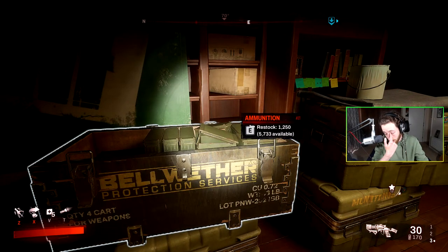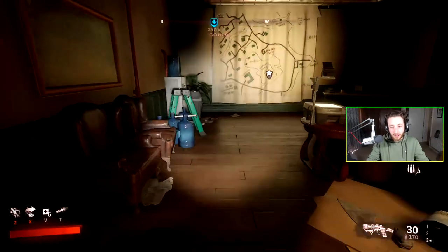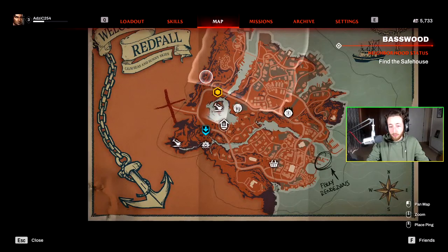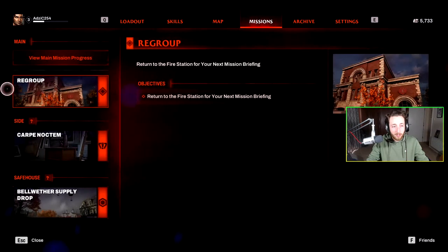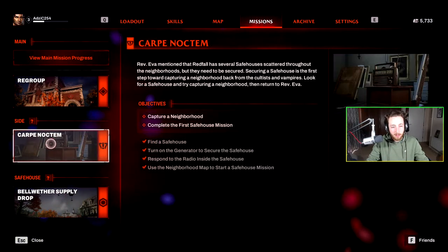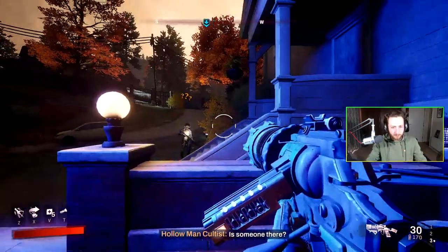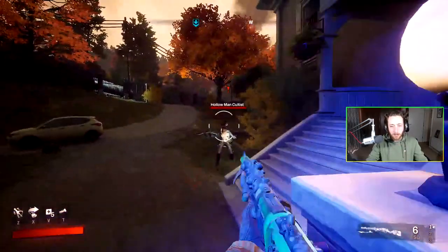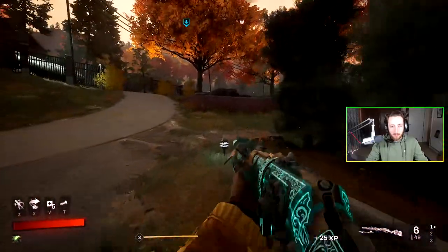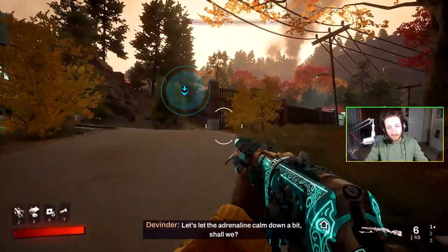We'll do the communications laser mission — completing it will also complete the first safe house mission, killing two birds with one stone. Testing out this new weapon. The UV beam only seems to work on vampires. On Xbox Series X apparently this game runs at 4K 30, not 60. I'm not sure how I'd feel about playing a game like this at 30fps — I just don't think you can do it anymore.